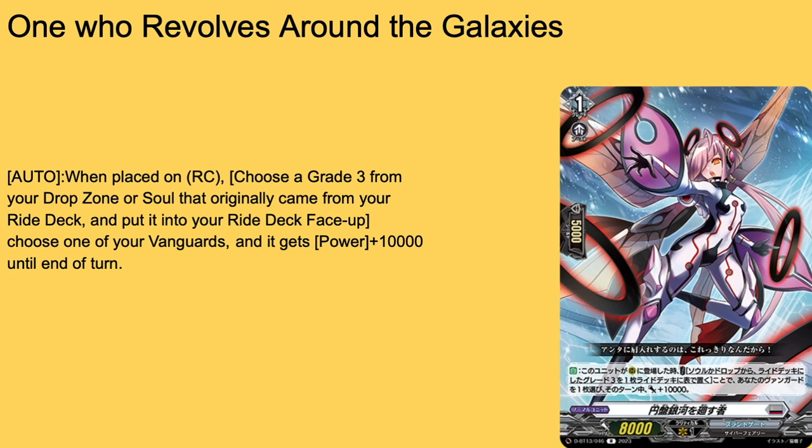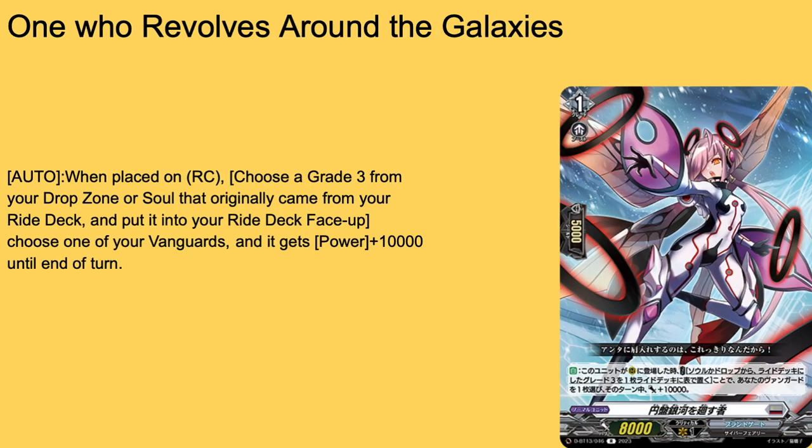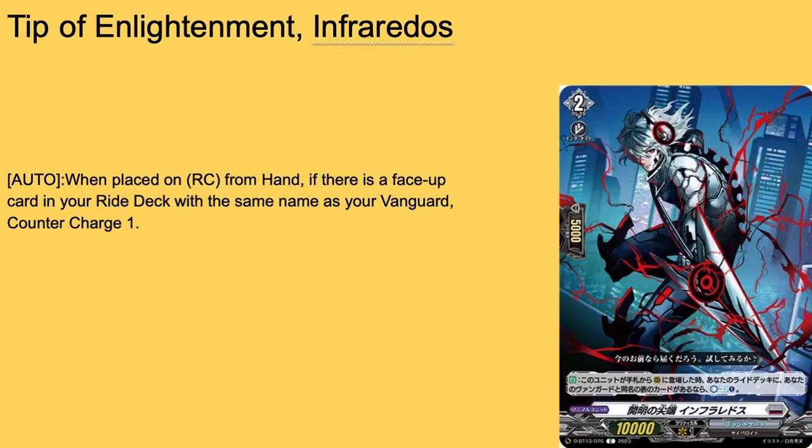Then we have One Who Revolves Around the Galaxies — Brand Gate card, grade one, boost, 5k shield, 8k base. Auto: when placed on rear guard circle, choose a grade three from your drop zone or soul that originally came from the ride deck and put it back into your ride deck, then choose one of your guards and give it 10k for the turn. Another ride deck grade three recycler — two-of, 18k technically if called behind vanguard. And then the card that makes this good — Tip of Enlightenment, grade two, 5k shield, 10k base. Auto: when placed on rear guard from hand, if there's a face-down card in your ride deck with the same name as your vanguard, counter charge one. Non-once-per-turn counter charge. Four-of if your deck has counter blast problems.